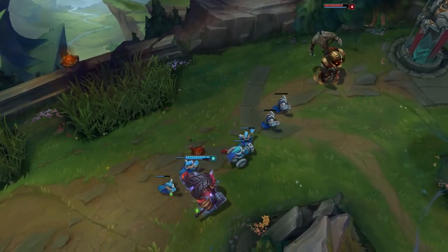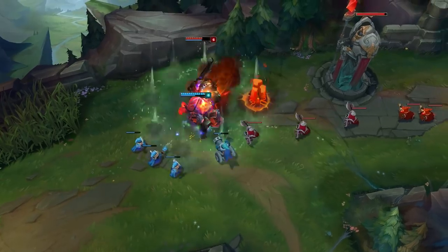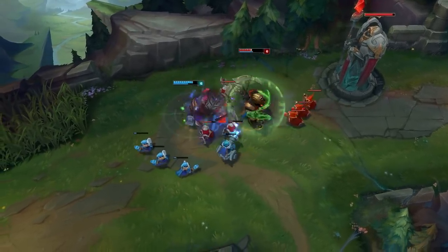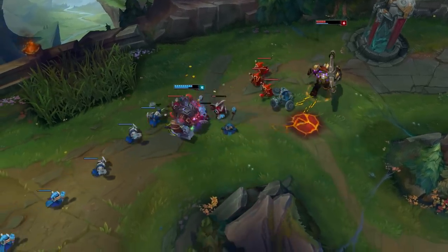Pull off Ornn's basic combo by getting close enough to lightly roast enemies with Bellow's Breath. Once they're good and brittle, turn up the heat with a Searing Charge into nearby terrain for the knockup. If you can charge into Volcanic Rupture's pillar, it'll be a job extra well done.